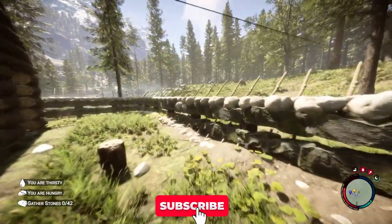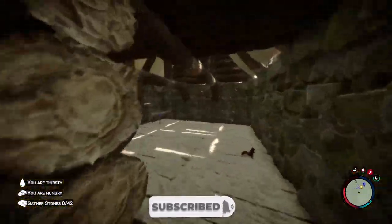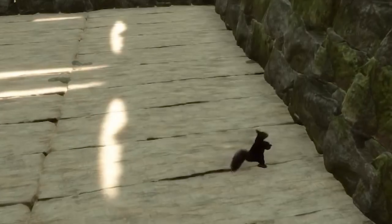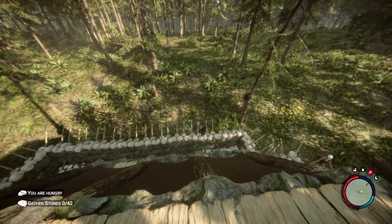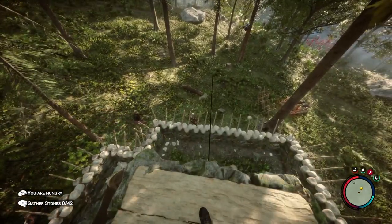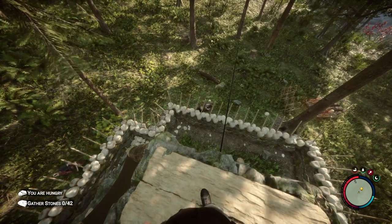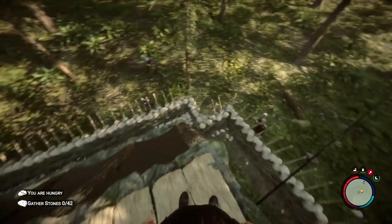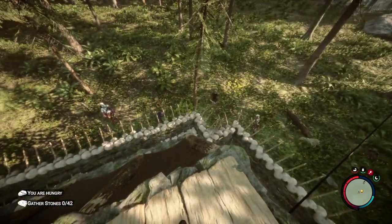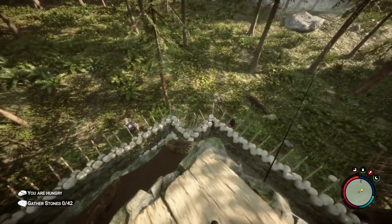Since my base is already fully covered with these walls I figured I would give a demonstration of what an attack actually looks like. This is footage from before when I made my last video — this was the first attack they did on my house. As you can see the spike wall held up pretty much flawlessly. There were a few points where they were able to hit the wall and kind of shoulder bump it.